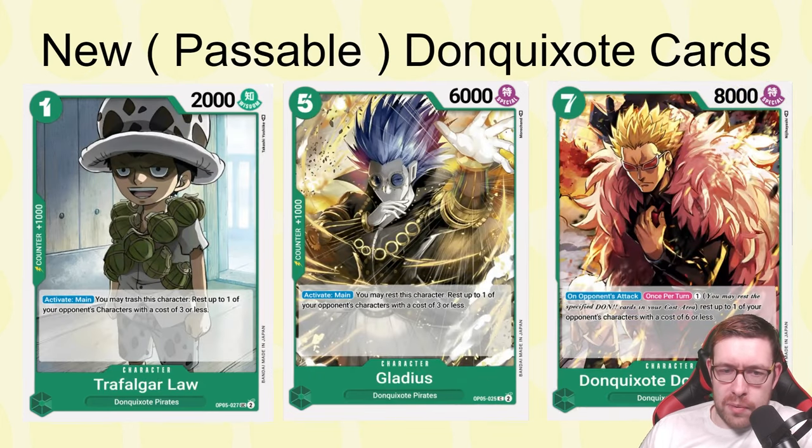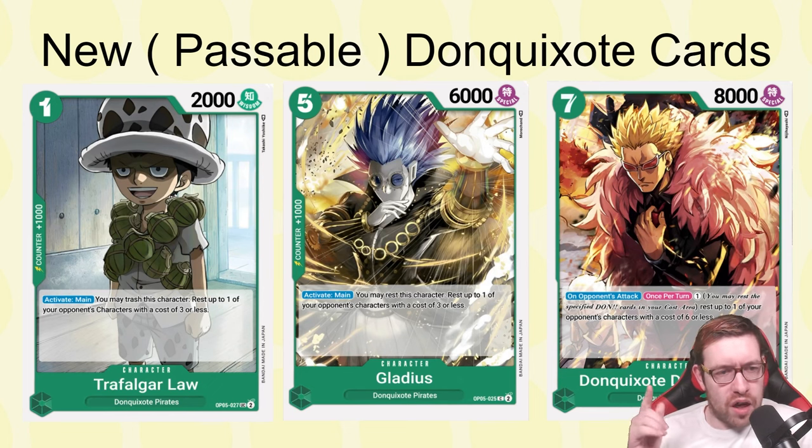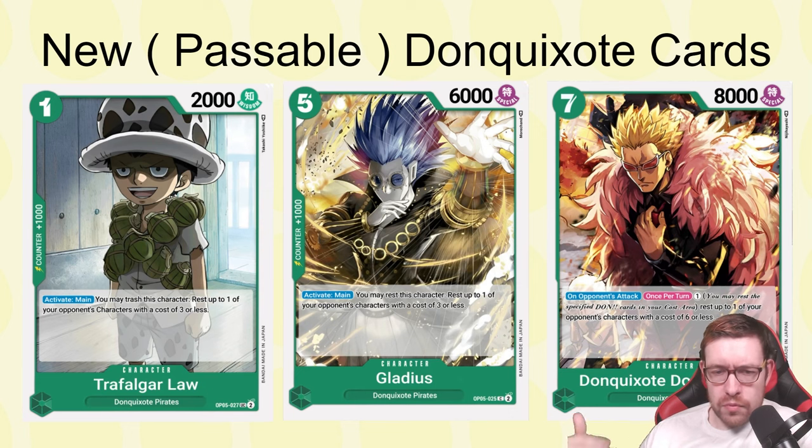A couple other cards I've tried with mixed success. The one-drop Trafalgar Law has an Activate Main where you trash this character to rest one of your opponent's characters cost three or less. It's a one-cost way to get rid of a blocker so you can use more Don later that turn. The trade-off is you don't get to keep this card around, but being able to get cheap removal — even if it's just a 2K like Easel — I think is fine.